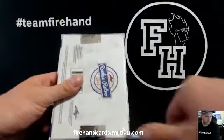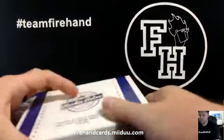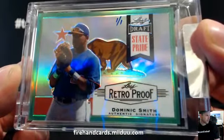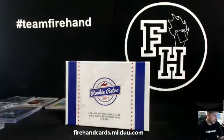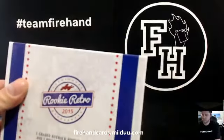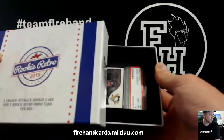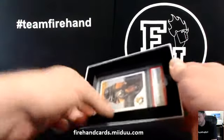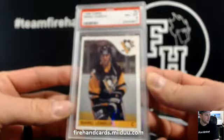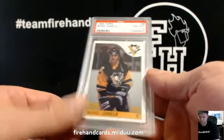Last box. Dominic Smith, 1 of 1, State Pride. Near Mint 8, maybe? Mario Lemieux, 1985 Topps Rookie, Near Mint 8. Super Mario. Pretty cool — I've never held one of those before. Mario Lemieux.